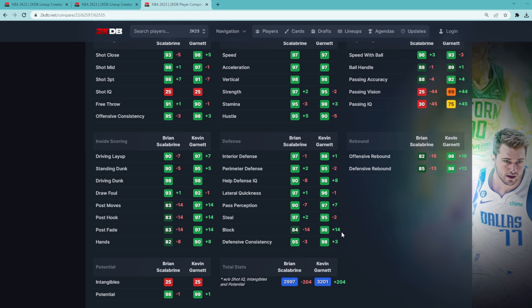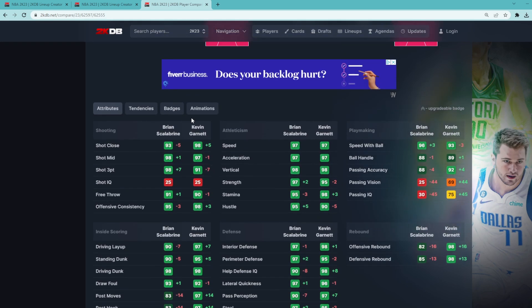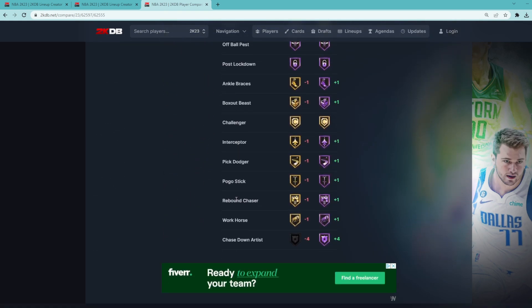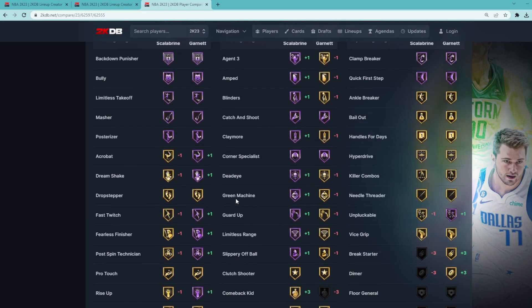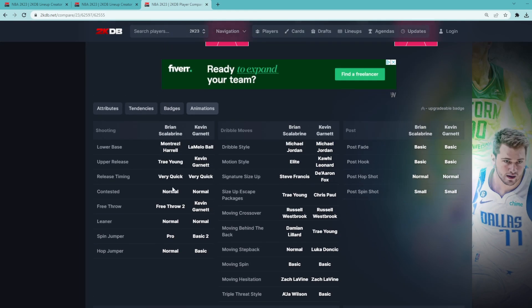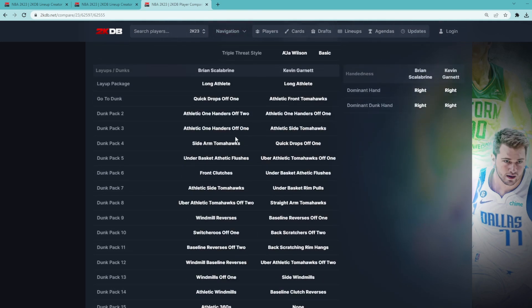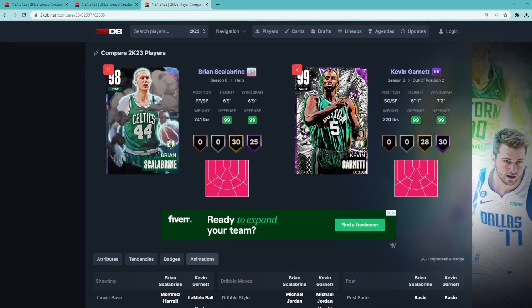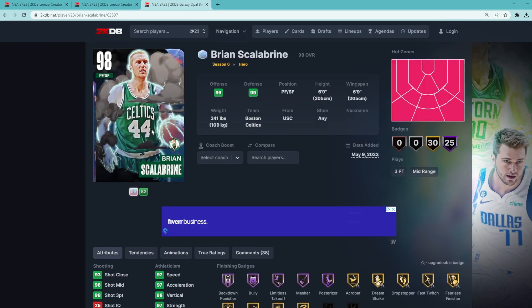Other than KG's plus 14 block advantage, they're going to be very similar stats-wise. Scalabrini has a plus seven three-ball. Looking at their badges, Scalabrini is going to have ton more Hall of Fame shooting, but KG is going to have more Hall of Fame defense, which is a difference. So it really depends what type of small forward you need. If you're looking for an offensive guy, Scalabrini's got the better jump shot — not by a crazy margin, but I do think he's got the better release. He also has way better dribble sigs with the Steve Francis size up and Tray escape, and better dunk packages with the quick drop soft one and the front clutches.